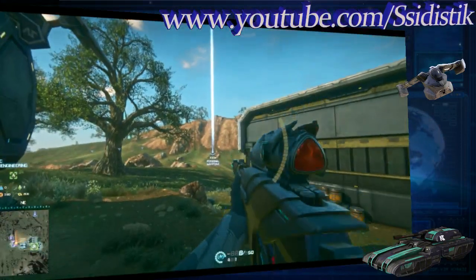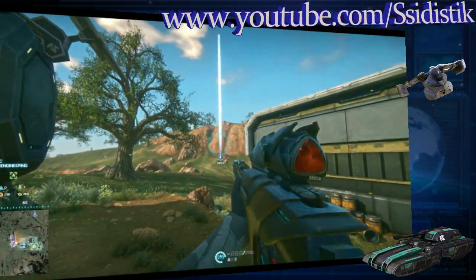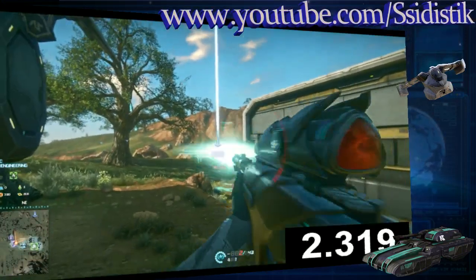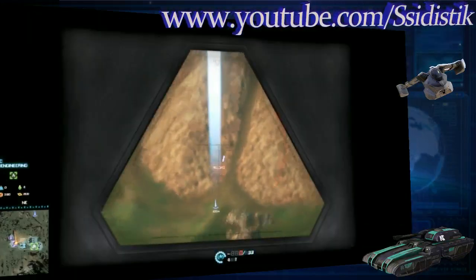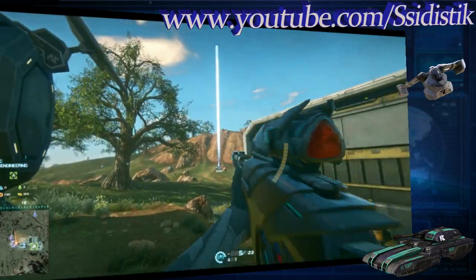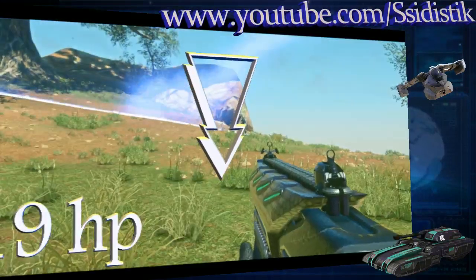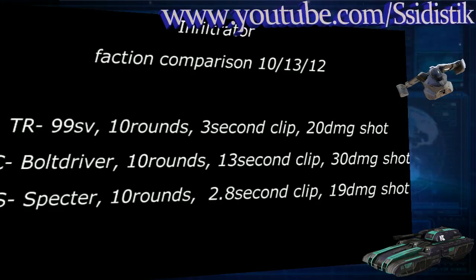This is the Vanu Sovereignty's Infiltrator with the Spectre. You'll notice it has a 2.8 second clip. I don't really think the recoil is very manageable. And same control sample for 19 hit points and a chest shot to a medic.